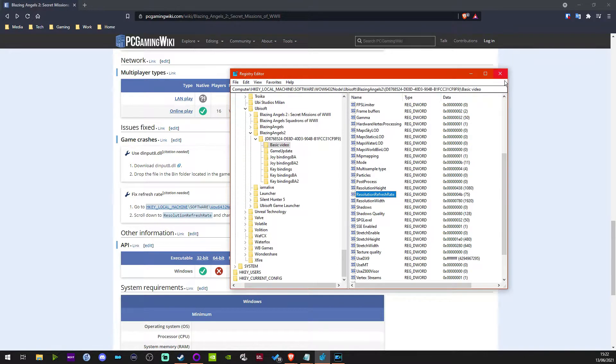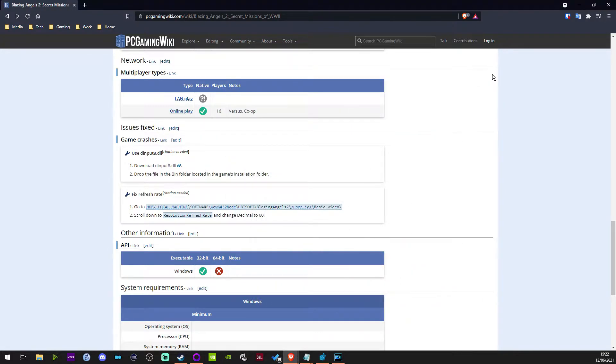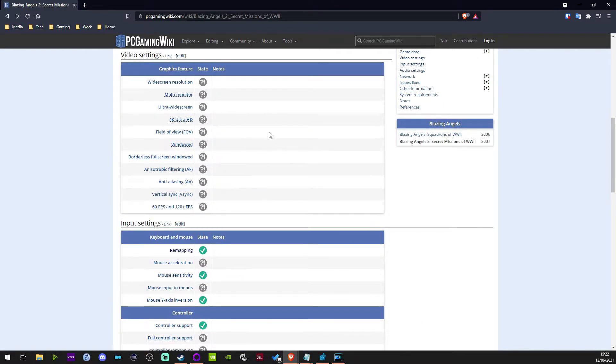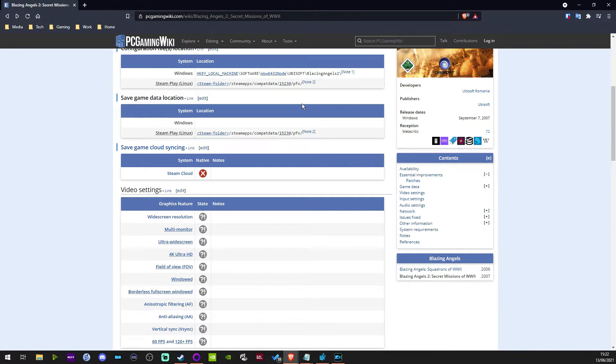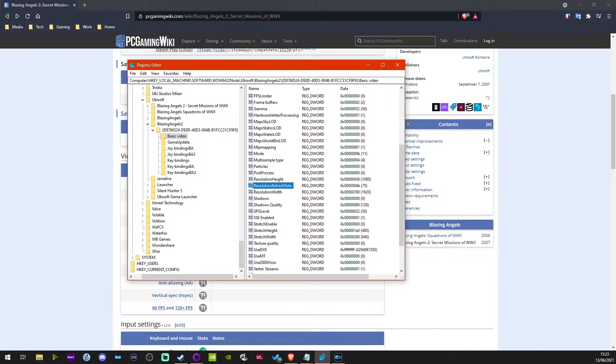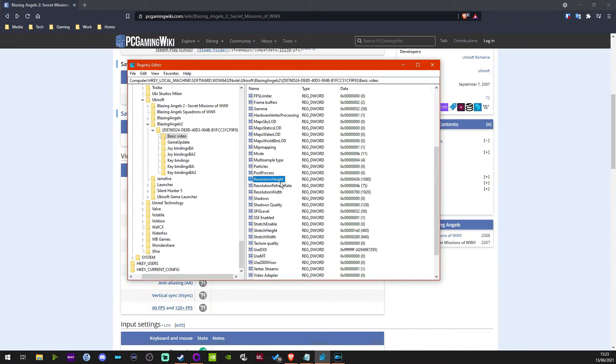I thought: what if I want to change the screen resolution? Because in-game, the maximum screen resolution you can get is around 1440 by 1050 or something like that. I run games at 1920 by 1080 — that's my maximum resolution — but it's not there at all in the game options. I looked around for some fixes; there's nothing on the PC Gaming Wiki. It tells you to go to the Widescreen Gaming FAQ website, and that just refers you back here. It was while doing the regedit thing that I noticed either side of resolution refresh rate, there is resolution height and resolution width.